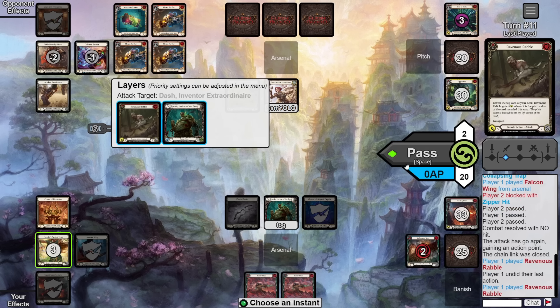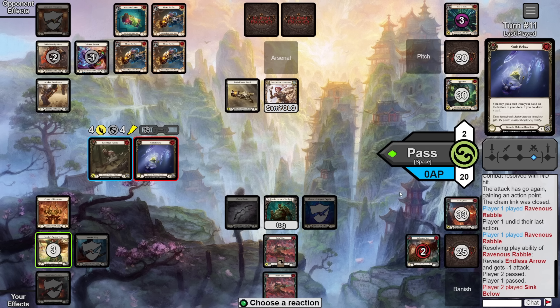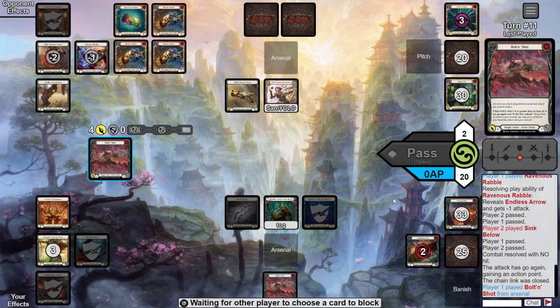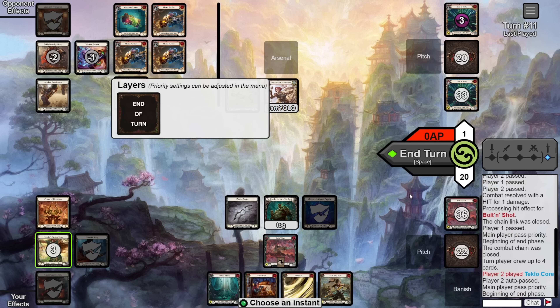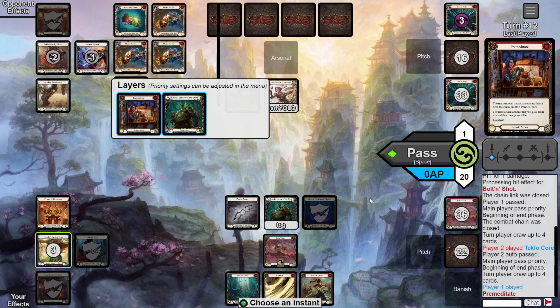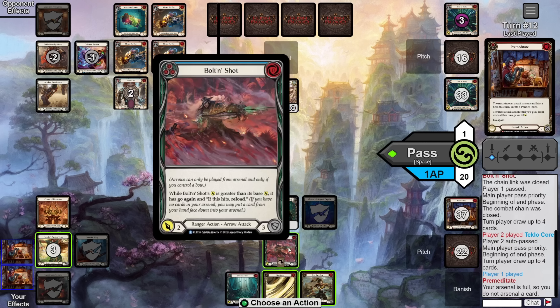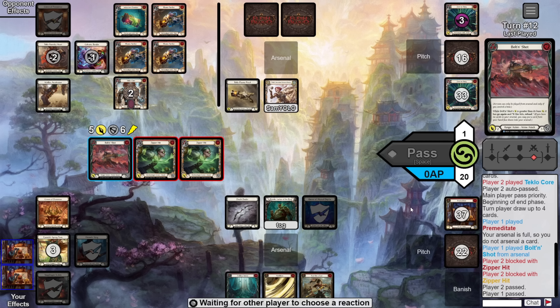On their turn they just pitch the red to the pistol and attack us for two. We take two down to 22 and they pass back. Our turn — we pitch the trap to load in the Falcon Wing, drawing a Bolton Shot. We fire off the Falcon; they block it out. Then we follow up with Rabble for four, loading in the red Bolton. They block using a Sink Below. We follow up with the Bolton for four; they block three taking one down to one. We arsenal the Bolton Shot and pass.